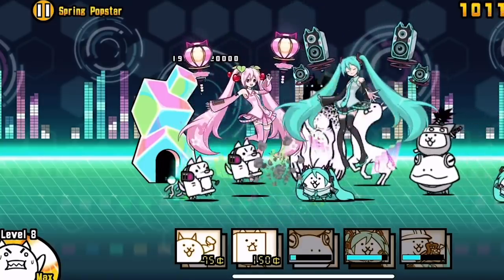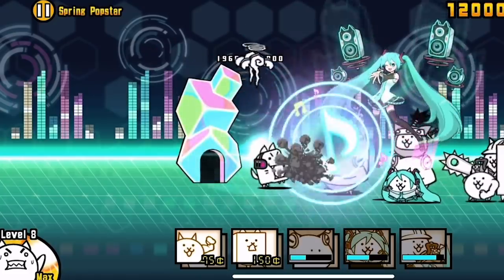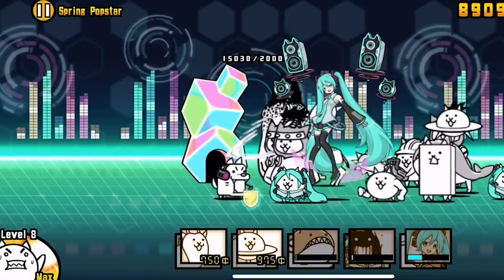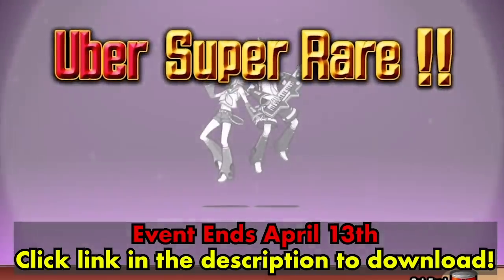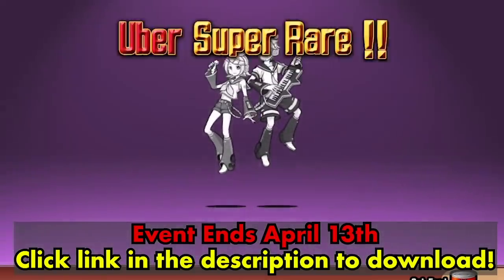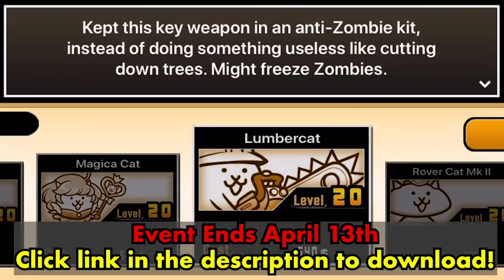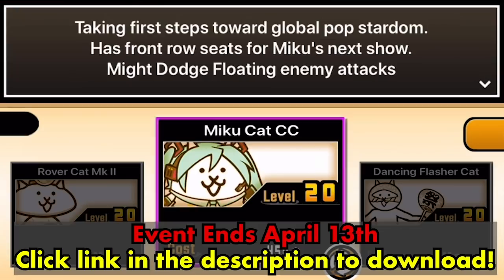There's also a ton of special stages featuring official Hatsune Miku music, unique enemies, and a ton of free rewards for players that check it out. The Miku collection unfortunately won't be here forever — her special event only lasts until April 13th. You can download the Battle Cats for free on iOS and Android by clicking the link at the top of this video's description. Thank you to the Battle Cats and Hatsune Miku for helping support our content, and I hope you guys will give it a shot before the event is up.